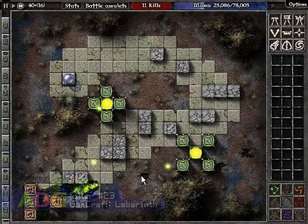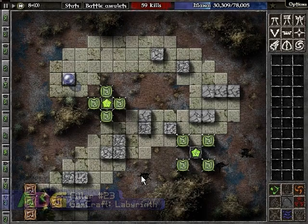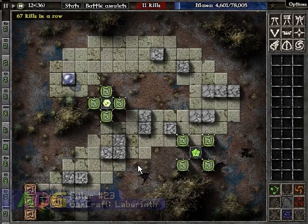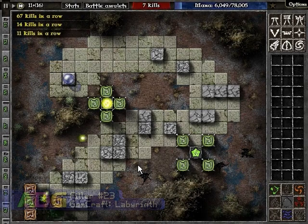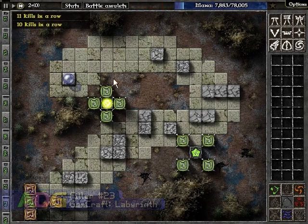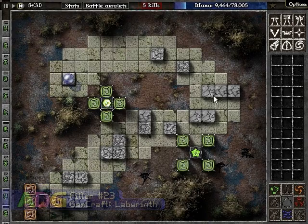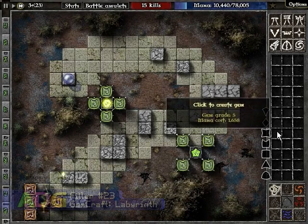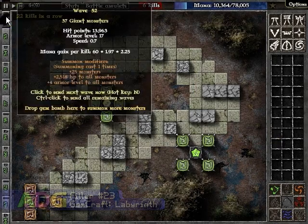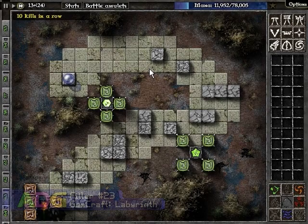Later on, the endurance waves do get much stronger. Though it actually tops out — I found this out through some really ridiculous gameplay — the number of hit points enemies have in the waves can never exceed 3,333,333. Why such an arbitrary number, I don't know, but that's your limit.